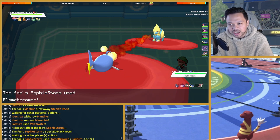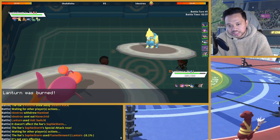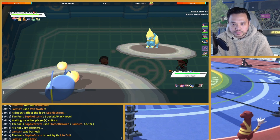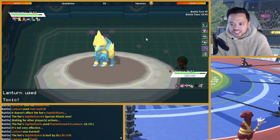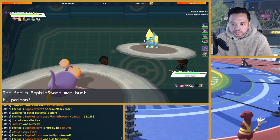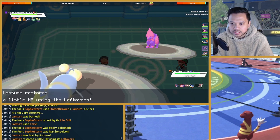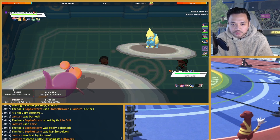I can just Toxic here if he makes the switch to Vileplume — that would be a solid play. Kind of sucks that I lost my Haunter like that, but come on. With Life Orb you can see how little damage that does to me — I do have Leftovers though.